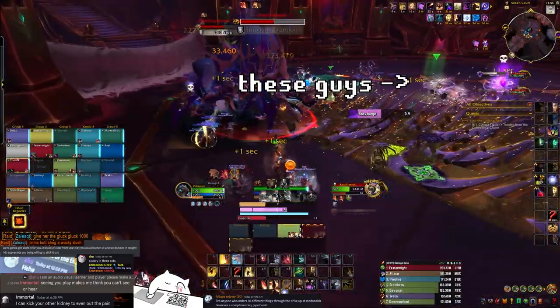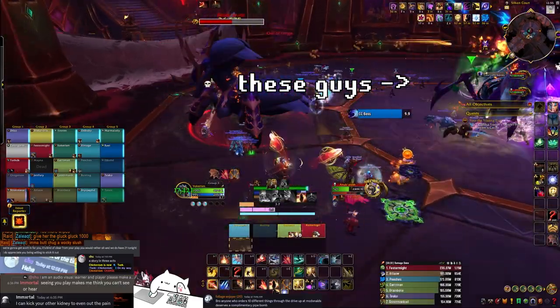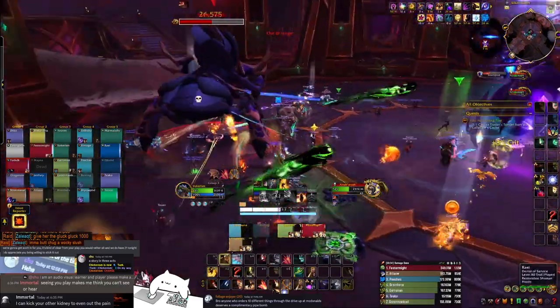In Phase 2, the only real new mechanic you need to care about is the dispels, which must be dispelled onto the boss — which you can see on the right here. This will stun the raid while the mechanic resolves.